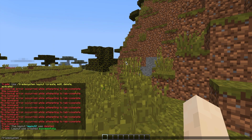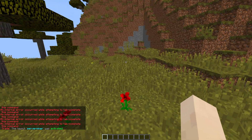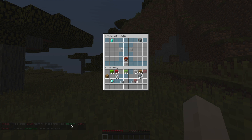Then let's go ahead and do /tradesystem layout activate and then the name of our layout. This will make sure you are going to be able to use it. Now I'm going to get my other account back on and hopefully it looks really awesome. We're going to accept the trade by clicking the chat, and there is our awesome GUI.